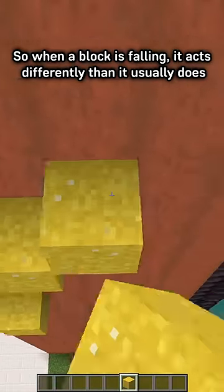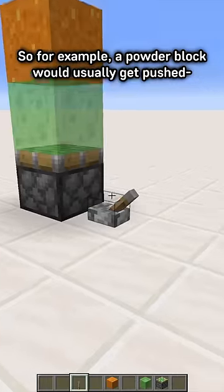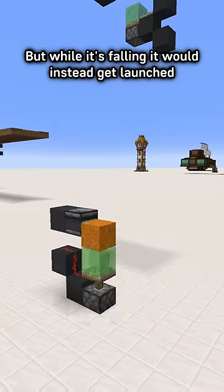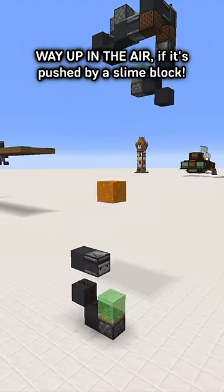When a block is falling, it acts differently than it usually does. For example, a powder block would usually get pushed by a piston as normal, but while it's falling, it would instead get launched way up in the air if it's pushed by a slime block.